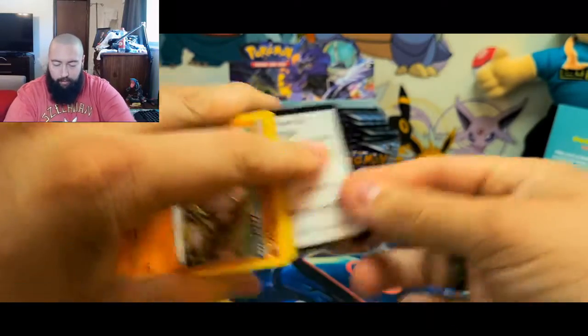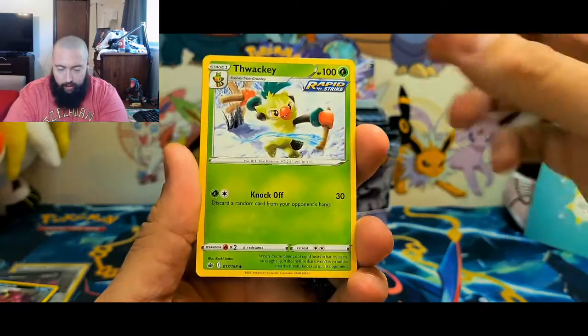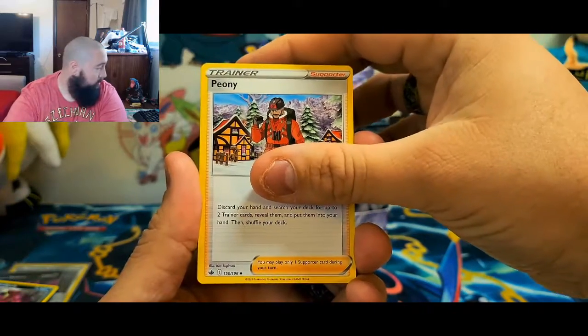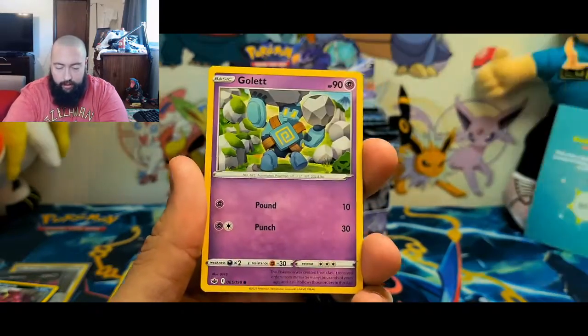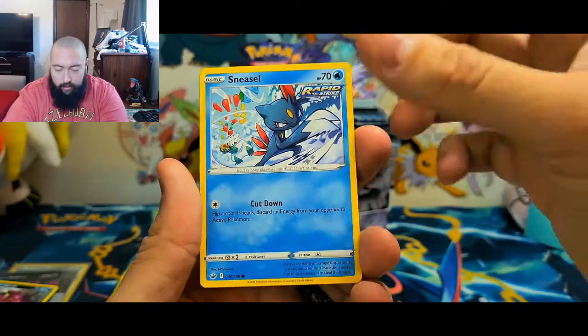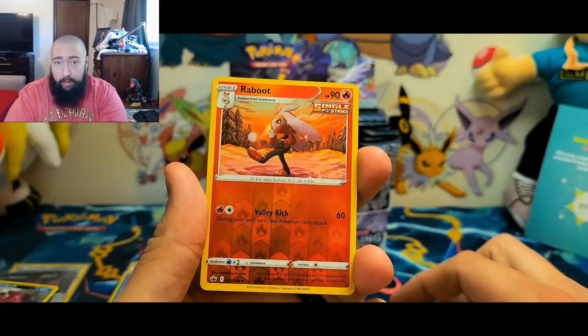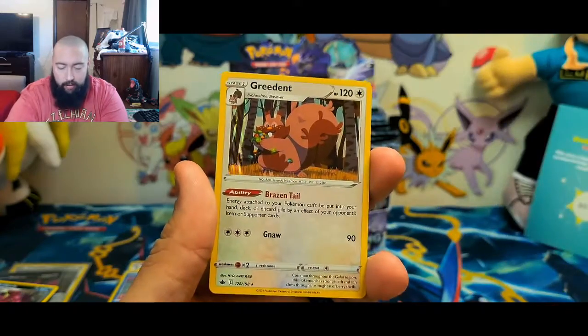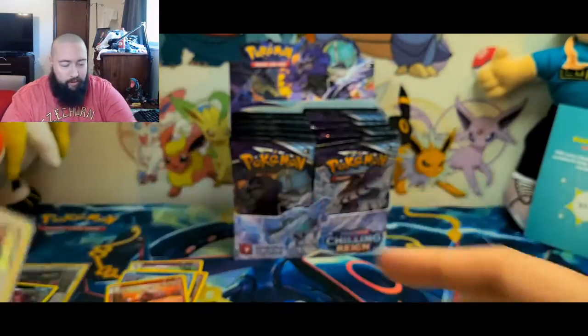Alright, pack number four! Here's the code card — good luck to whoever gets that. Forward to the front. Got a Lightning Energy, Peony, Galarian Chestnaught, Diglett, Golett, Deerling, Sneasel in the snow, Galarian Farfetch'd, a reverse holo uncommon Reboot. And for the rare — a holo rare Glimmet. Not too bad — I like me some holo rares.